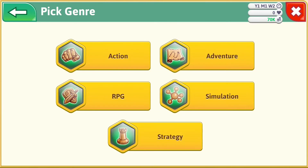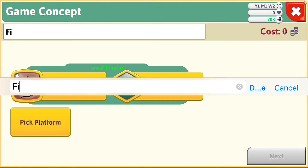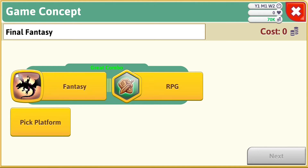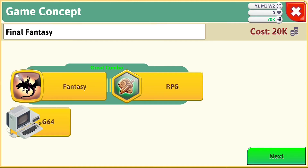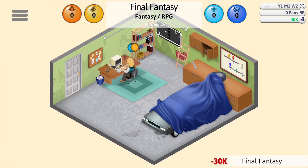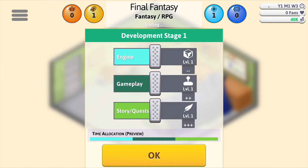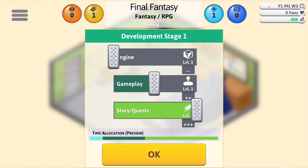Since the genre of RPG goes well with fantasy, I'm going to pair those two together. You can choose to name your game at several points during the process, but I like to name my game as soon as I pick the topic and genre combination. Then you get to decide where the game's going to be released. You only have two platforms to start, but that will change as time progresses. You also have limited graphics options to start, but that changes as well with experience. This takes us to the most critical part of the game creation phase: the development stages.